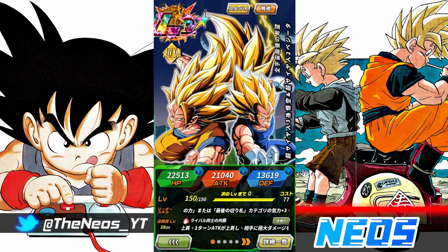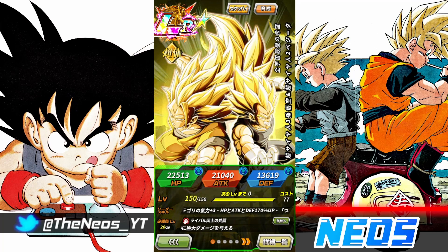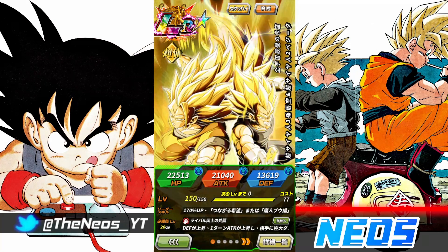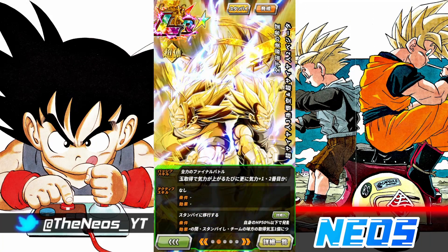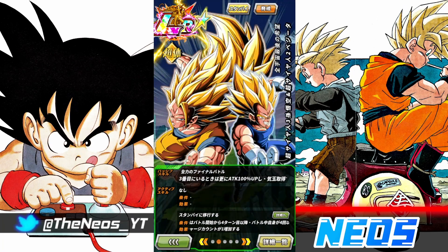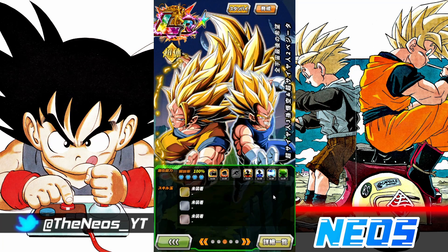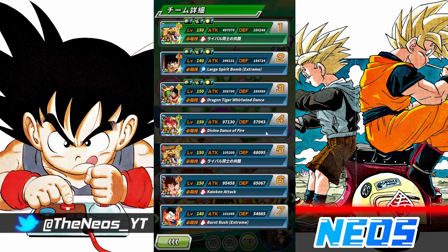All right guys, so we're back for another Dokkan video. Got a pretty exciting one. Today we're showing off one of the first 8th anniversary LRs — the Buu Saga LR. I'm going to refrain from calling them Super Saiyan 3 Goku and Super Saiyan 2 Vegeta because that's going to take way too long. We are doing this through the lens of the private server. I was unfortunate after around a thousand odd stones yesterday, I farmed around 150 to 200 more today, still didn't pull either one. So they are rainbow, level 10 links — everyone on this team is rainbow level 10 links.